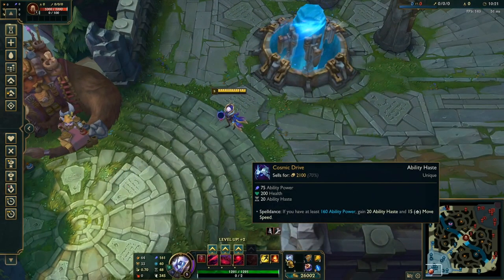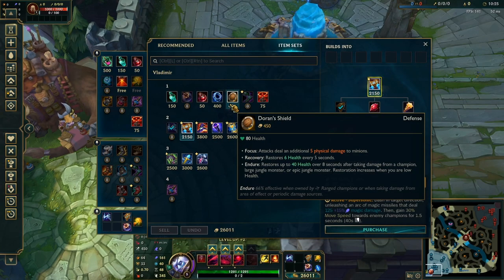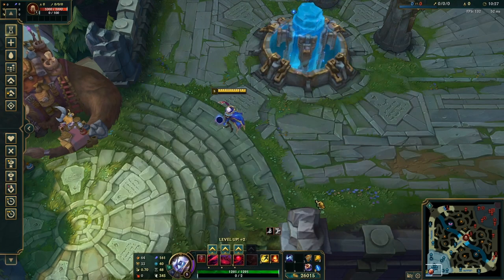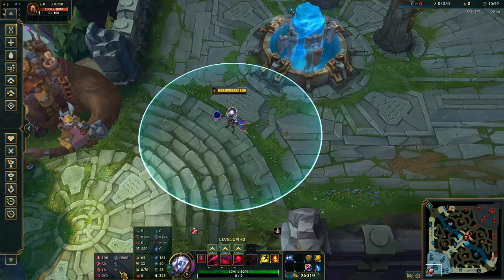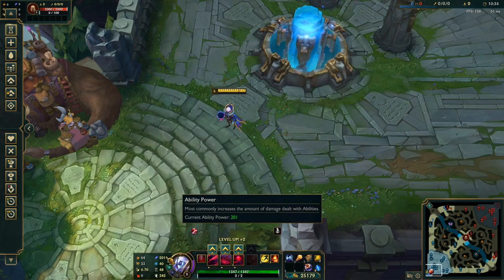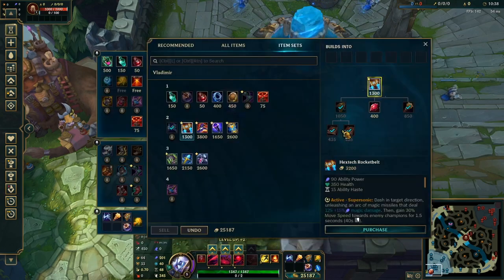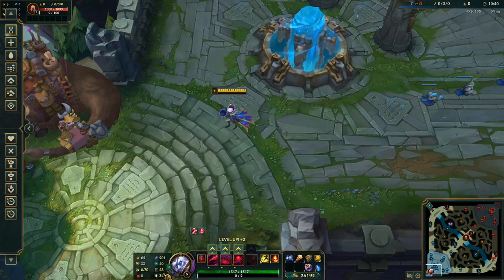That allows Vladimir to rush Cosmic Drive, which is super insane. And like I said, if you're struggling with Ghost Poro or just a little bit of AP, you can go for the AP flex shard or just build more into the Blasting Wand. You're going to get it 100% with this sort of setup. It's going to be a bit delayed, but either way it's still such a powerful power spike.